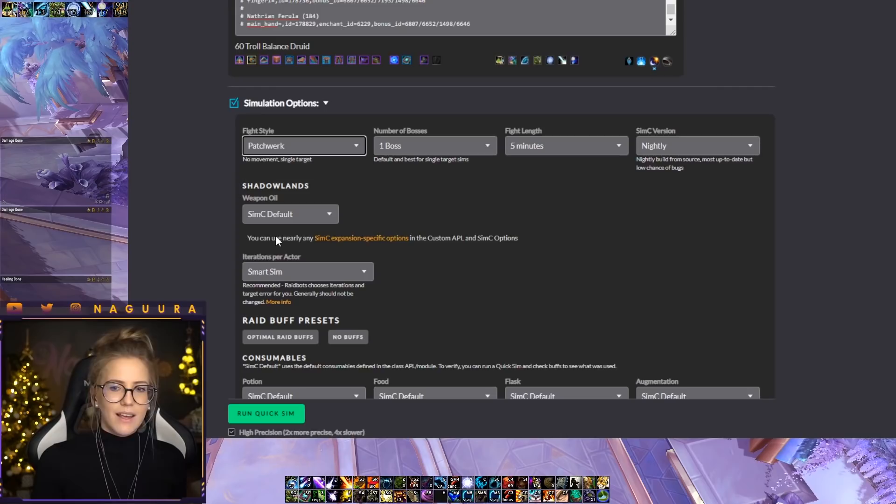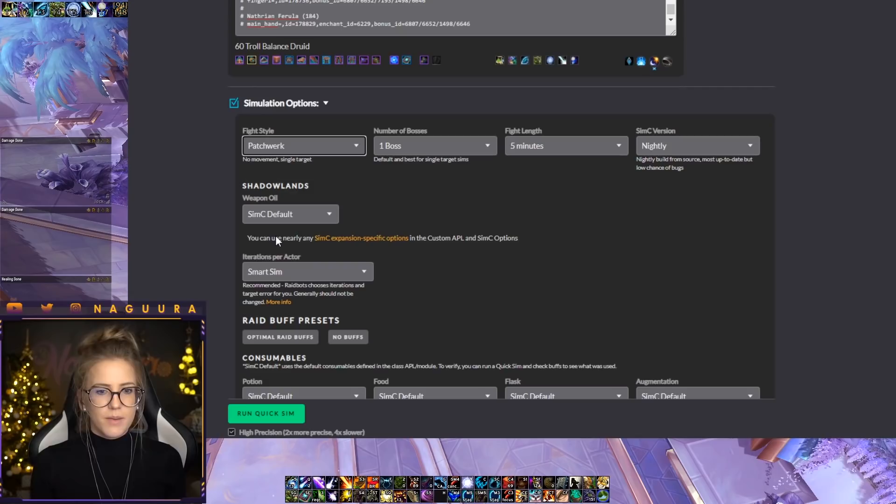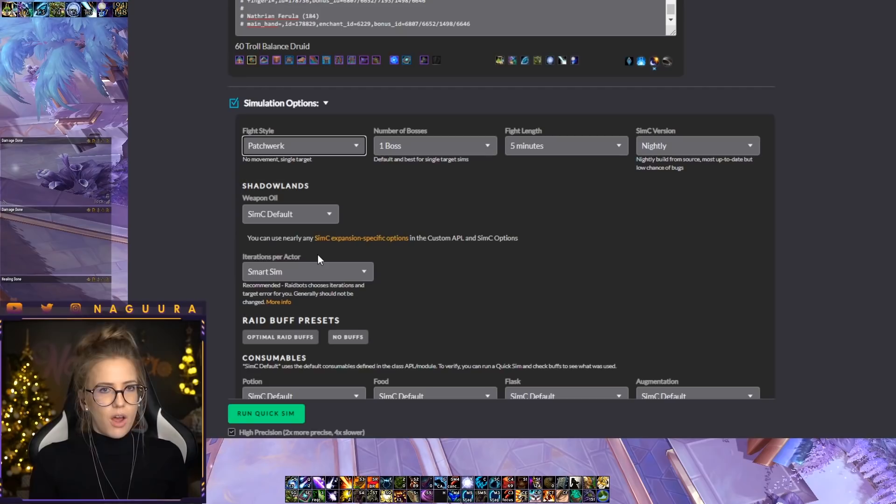Almost none of the other fight style options work properly, because the APL — the action priority list — is written by theorycrafters and describes your perfect rotation in every situation. For all those other fight types there's no perfect rotation defined for each situation, and almost no specs actually write those APLs, so they won't give you accurate results. I would just focus on Patchwork, and maybe sometimes glance at Dungeon Slice, but even that I wouldn't do very often.